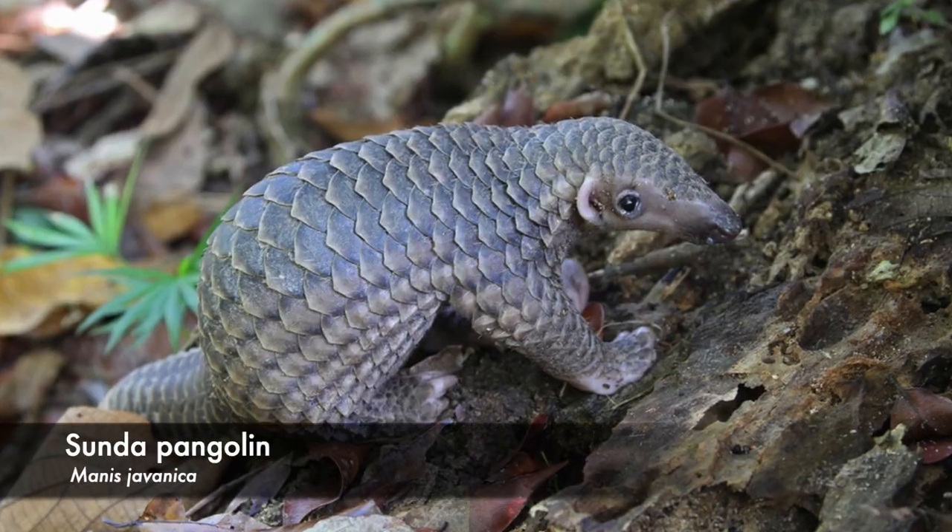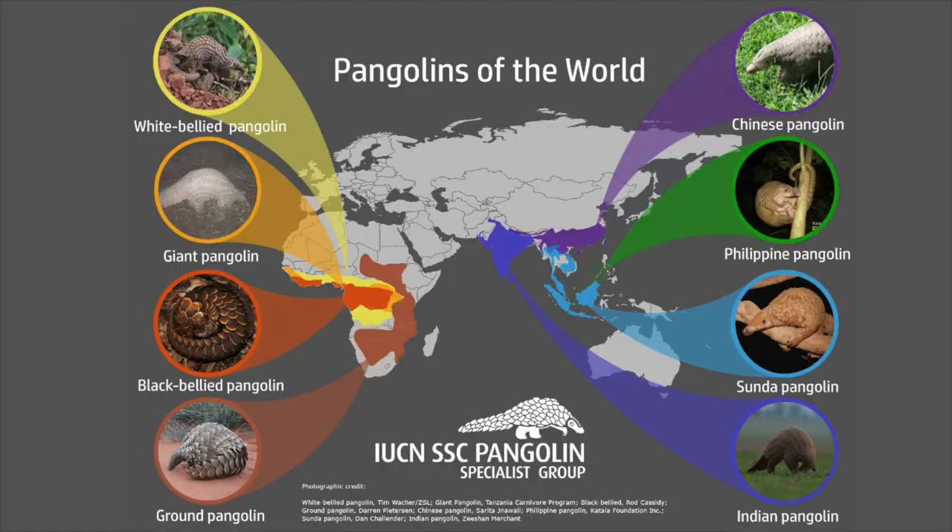That brings us to the Pangolin. They are the world's only true scaly mammal. However, they are known for something far more upsetting — they are the world's most trafficked non-human mammal. And even though they bear resemblance to armadillos and anteaters, they are actually more closely related to cats, dogs, and bears of all things. Be sure to check out my video on 5 Fast Facts You Need to Know About Pangolins. One of which is that there are 8 different species of Pangolin — 4 in Africa and 4 in Asia. However, all are threatened with extinction.